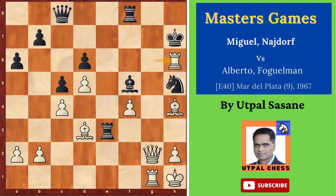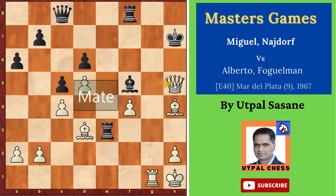Because after this move, there is mate in two. King takes H6 is forced — you cannot say no to that. And after this, there is mate in two. Let's see: Queen G5 check, King H7, and now Queen takes H5 checkmate.